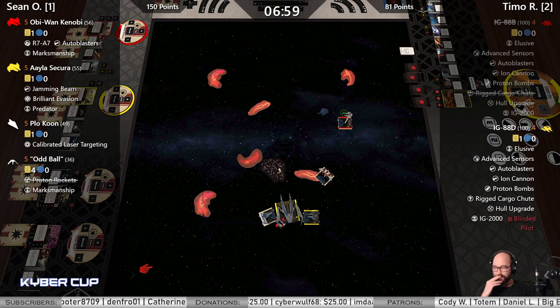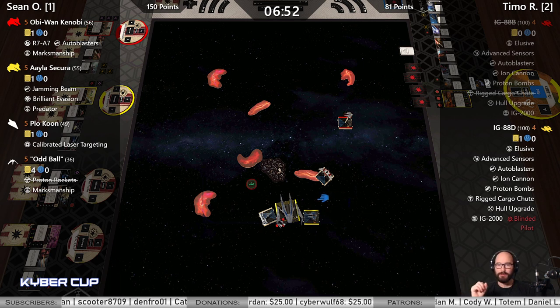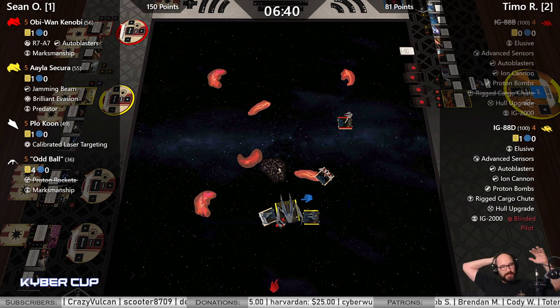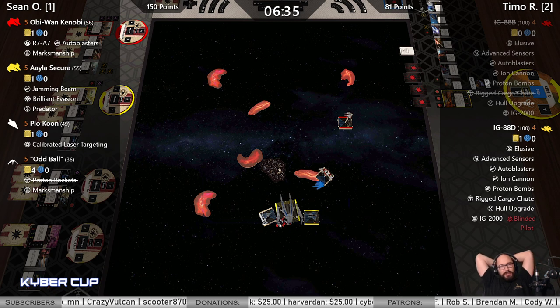Could drop a bomb this turn — probably going to Advanced Sensor and then drive over. Get one-hard left or something, but I think he's just going to YOLO. Three sloop right maybe? I'd like to not go over the debris if possible, because then you're stressed the next turn, shutting down your Advanced Sensors, and probably facing the wrong direction.